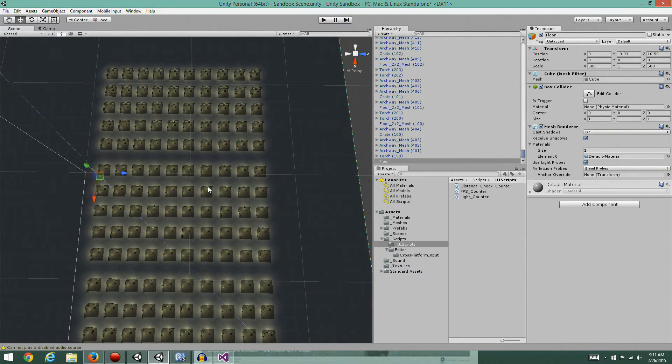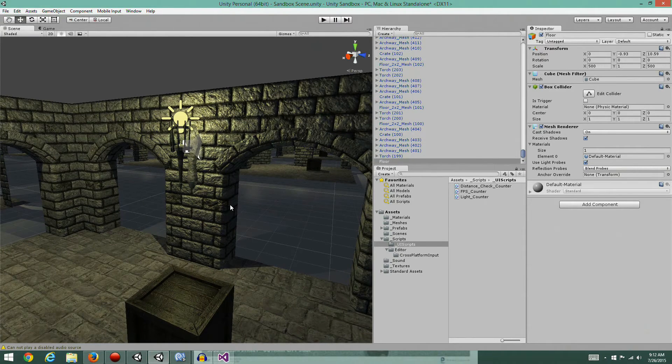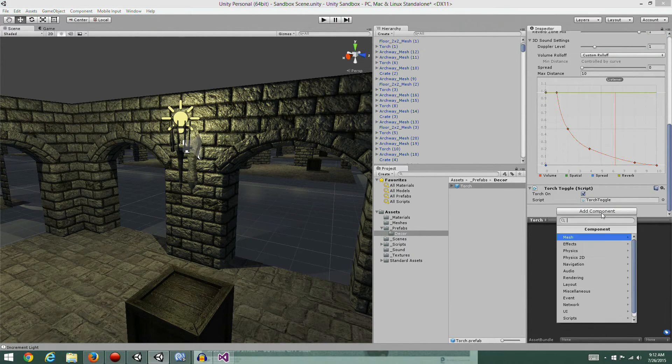That's our problem - how do we fix it? We're at almost 40 minutes and we're definitely not going to finish the torches today. But at least I've demonstrated the issue. What I want to do is take the prefab torch and add a component to it - a sphere collider, probably under Physics. We're going to add a sphere collider to it.